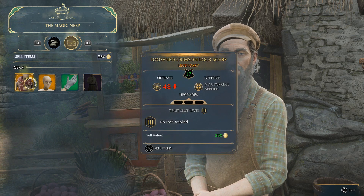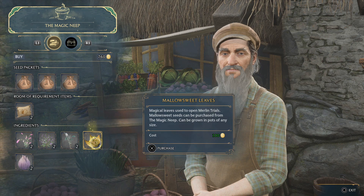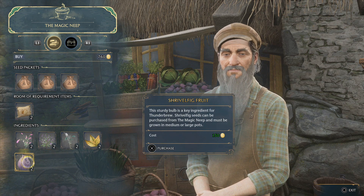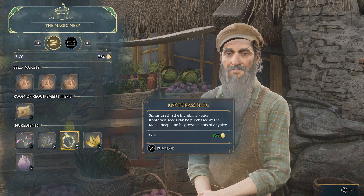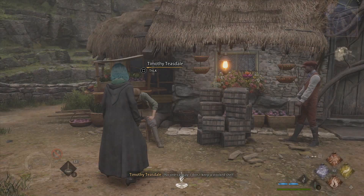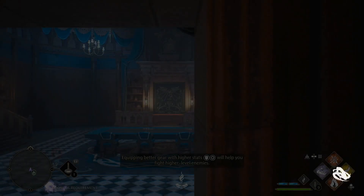I can sell this too. Focus potion - not grasses for invisibility, I don't really care about that too much right now. Shrivel fig requires a medium pot, so I can't do that right now. We need it for Thunderbrew. I guess I'll do... I need a large pot for that. I'm getting not-grass seeds. I need money. Now that I have the room of requirement, once I get a whole bunch of stuff growing in here, we'll be pretty happy with that.